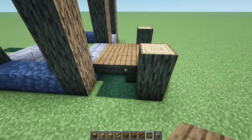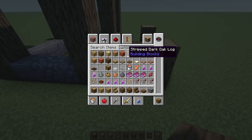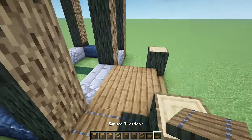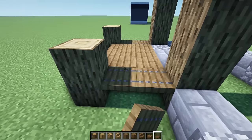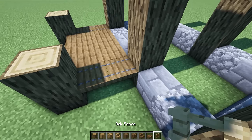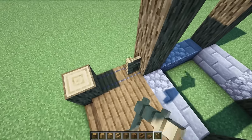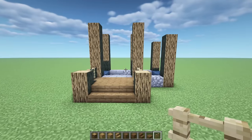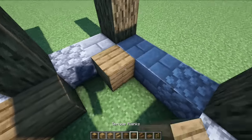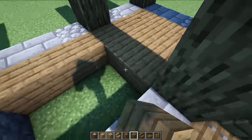Let's grab some spruce trap doors and place them one and two on each side. Then we'll grab some oak fences - one and two on each side as well. On the whole bottom end here, we're going to cover all this up with spruce. This house is already elevated by one, which gives you a little bit more detail to work with on the side.